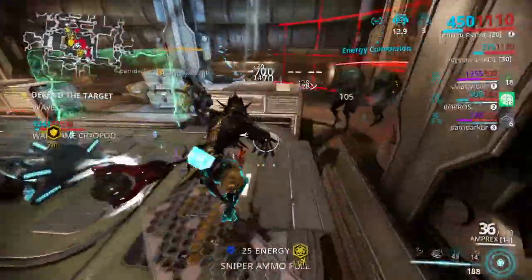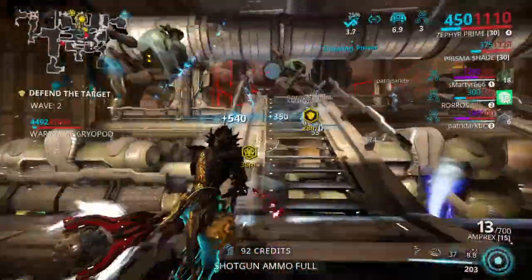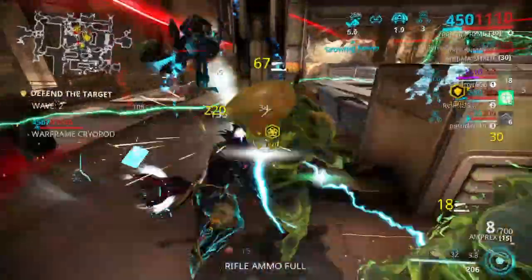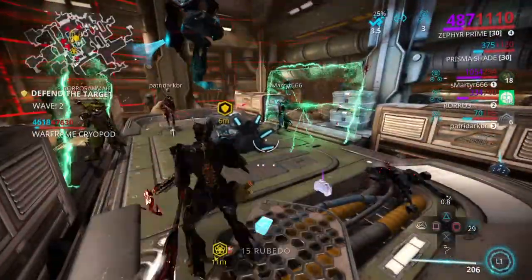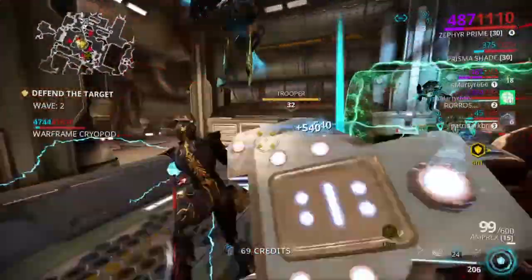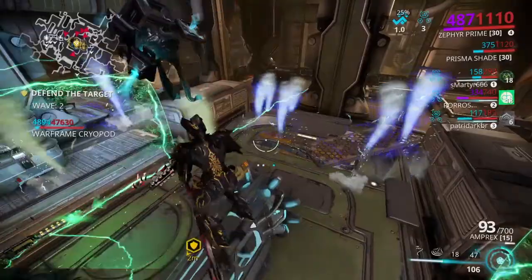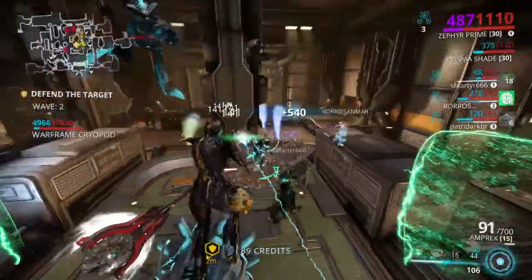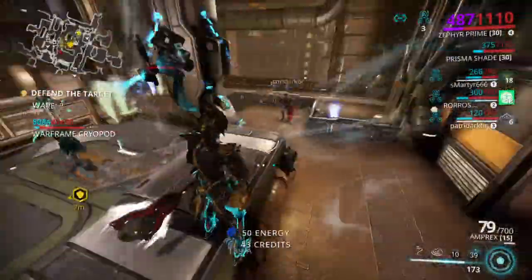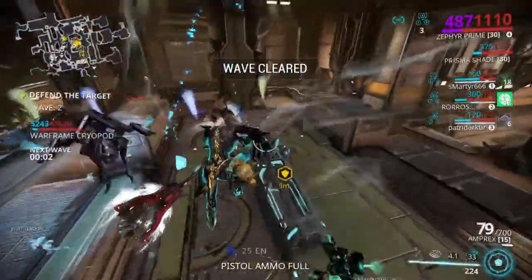As you can see, you've got some serious health — those arcanes kicking in real nice, keeping me nice and alive even when they're doing decent numbers of damage. And with that energy conversion and growling power getting that strength up all the way, the funnel clouds should be doing some nice damage. Especially if you hit them with some corrosive — like the Amprex has corrosive — that'll cut their armor down very nicely and do some pretty good damage.